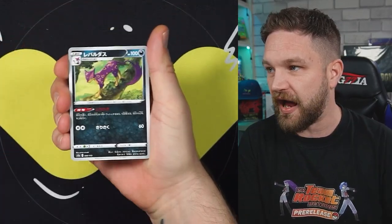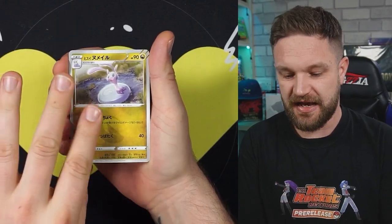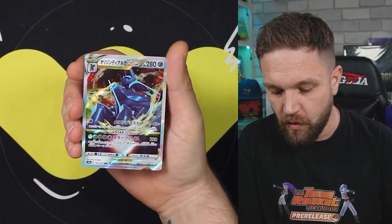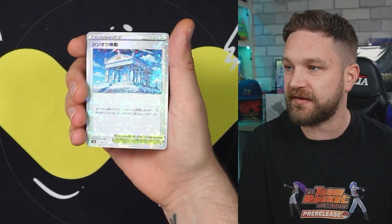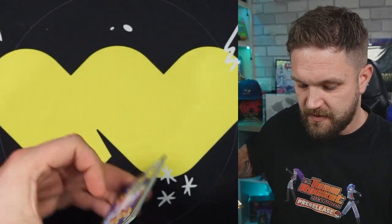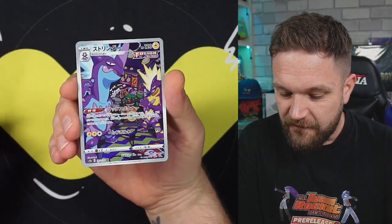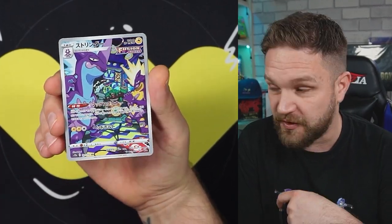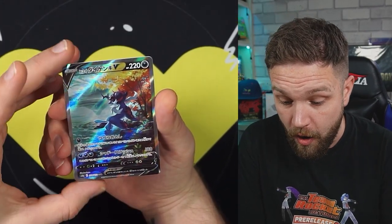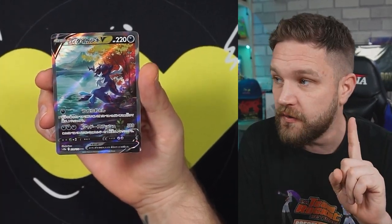No god pack in that one either. Has anyone watching actually managed to pull a god pack from V Star Universe yet? If so, how good was it - how did it feel? We got a V Star, two holos, so that means we're going to have a reverse at the back. Come on Charizard! We got the Toxtricity - very nice. It's like a nightclub rock star scene, with drumming at the back. Very, very cool.